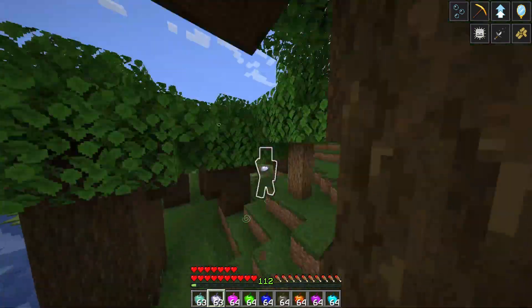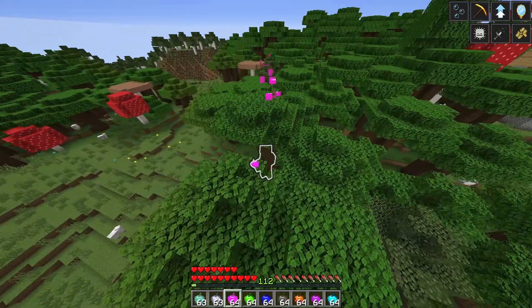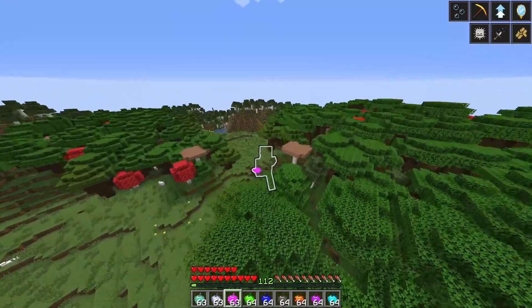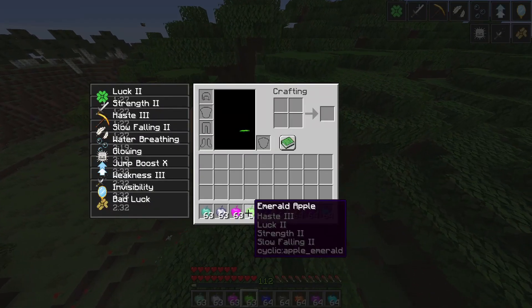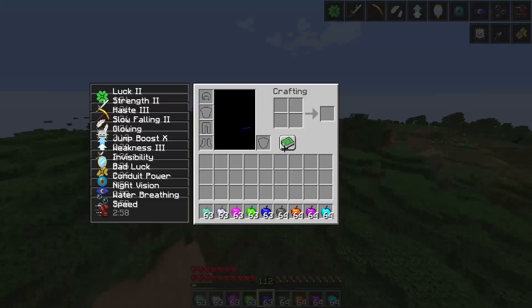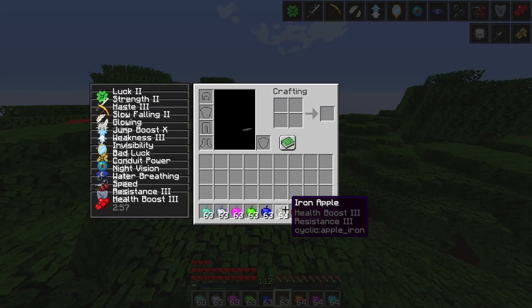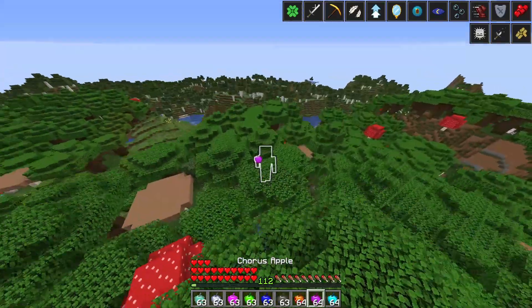The effects are non-vanilla numbers, so they're stronger than usual. This apple lets you jump even higher. This one gives you Slow Falling, Strength, Luck, and Haste. This one gives you Night Vision, Water Breathing, Conduit Power, Slow Falling, and Speed. This one gives you Health Boost and Resistance III.